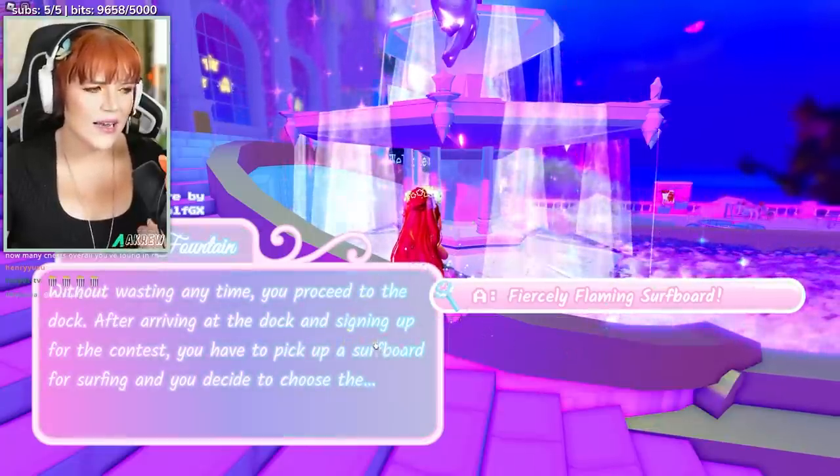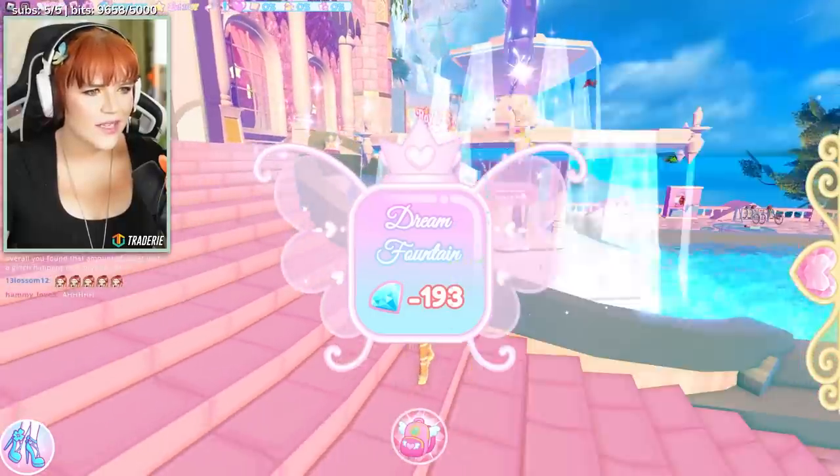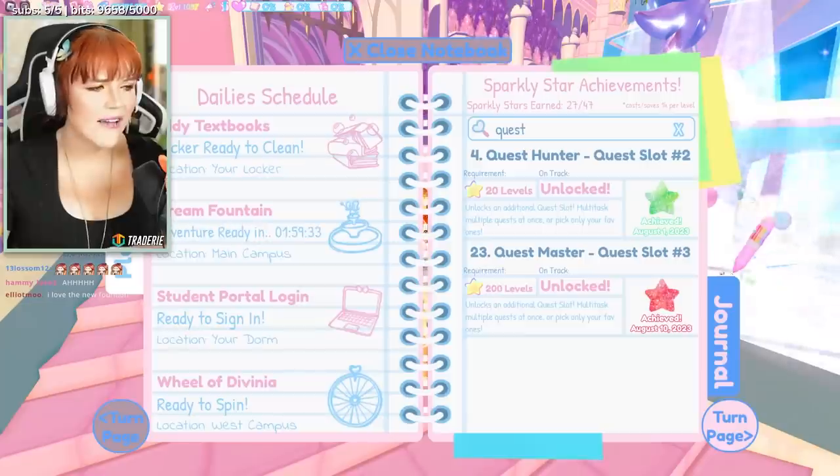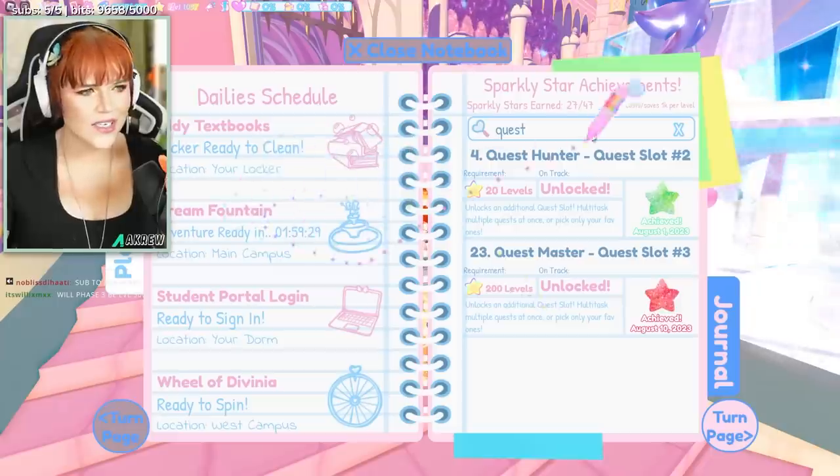Obviously if you do your fountain, I'm not going to pick specific answers — I'm just going to go through it really quick. Once you've done that — once you've done it — if you go back into your diary planner, you'll see it now says Dream Fountain Adventure ready in two hours. So as you can see, it's now reset.